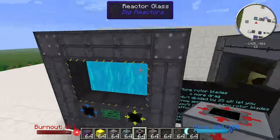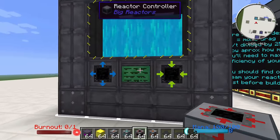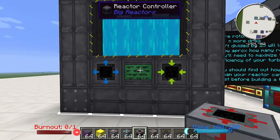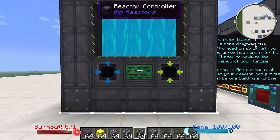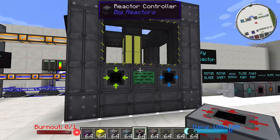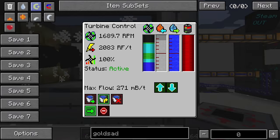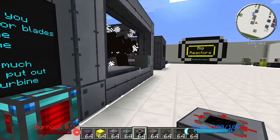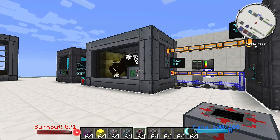This is a standard one fuel rod reactor full of liquid gelid cryotheum, and it's putting out 1,424 RF per tick. I have the best cooling liquid inside, one rod set at 0%, getting 1,400 RF per tick. I have the exact same setup hooked up to the turbine — one rod inside. The only difference is this is hooked up to the turbine, and the turbine is what is ultimately putting out the power. The power I'm getting out of this is 2,083 RF per tick. So you're getting significantly more — about 600 more RF per tick — out of the same reactor setup for the same amount of fuel. These are more efficient; it's just a lot more complicated to build them.